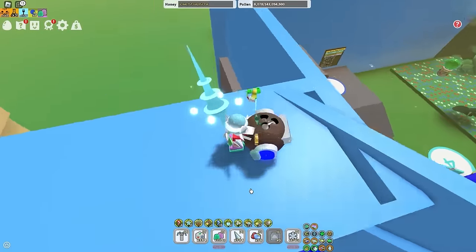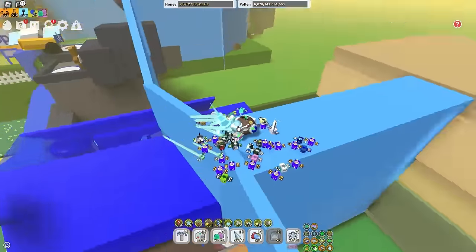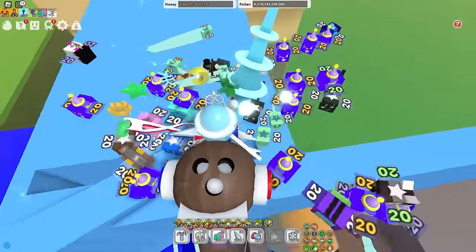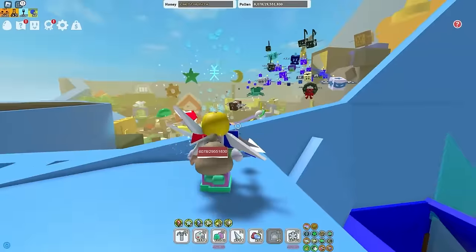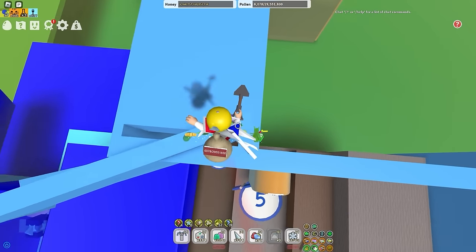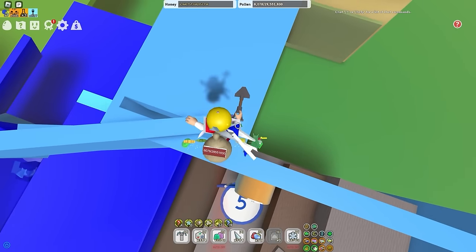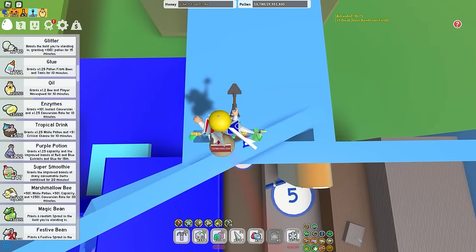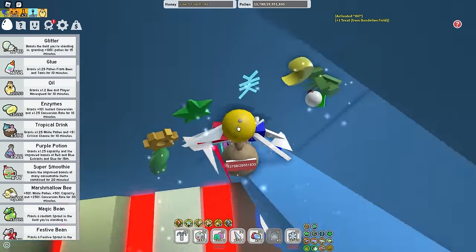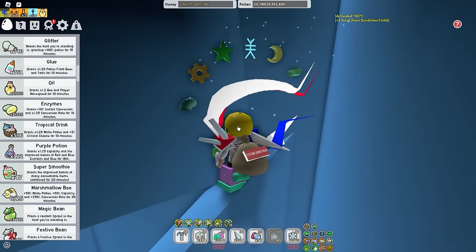Another very interesting part of the map which is pretty useful for hide and seek — I know someone won one of my hide and seeks by doing this. You pretty much want to come right above the Commando Chick area and fall down right here into a little hole. You want to make sure you're very close to the right, then slide down to the right, and you're in this amazing spot where no one will ever find you. It's a pretty cool spot — I don't know why it's in the game, but it is.